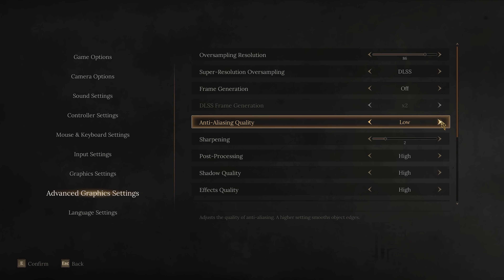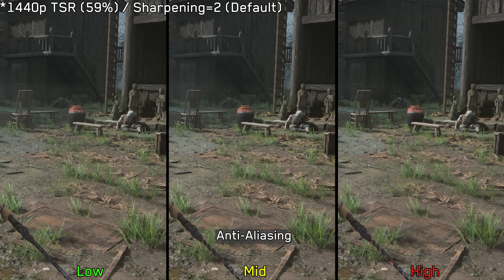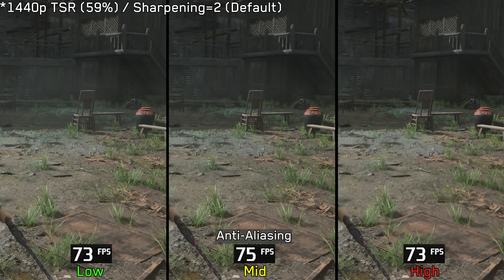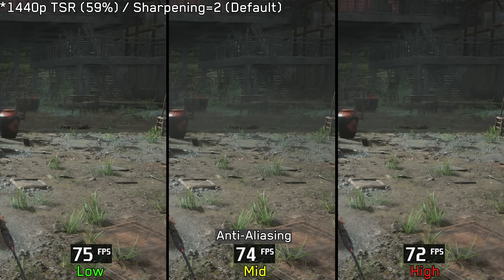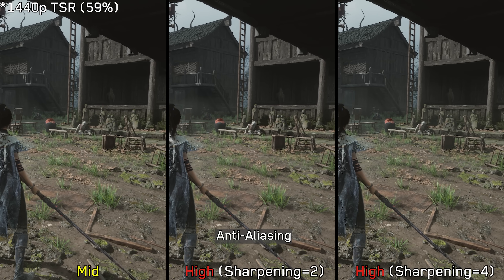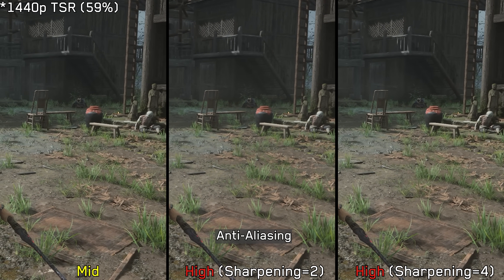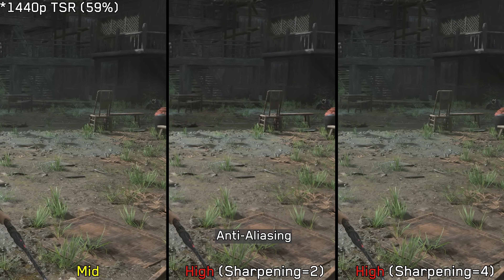The reason TSR looked softer in the early examples is tied to the anti-aliasing setting. Using high reduces shimmering significantly but also makes the image noticeably softer. Performance-wise, there is no significant difference between the options. So for upscaling, if you can't use DLSS, I recommend TSR over FSR 3. You can increase sharpness and keep anti-aliasing on high for a more stable and cleaner image, but if the softness bothers you, drop anti-aliasing to medium instead.